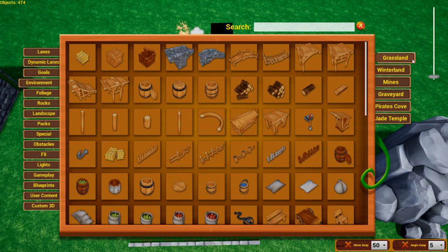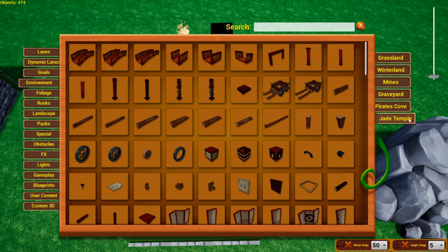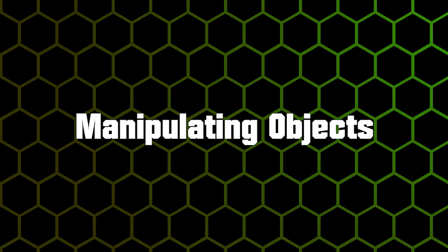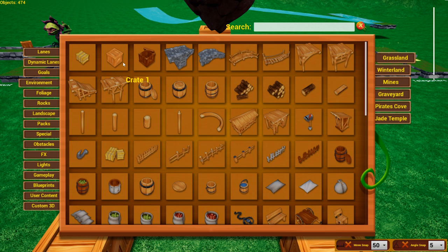On the right side of the spawn menu are the themes. As of right now the themes are Grassland, Winterland, Mines, Graveyard, Pirates Cove, and Jade Temple — hopefully more will come. If you can't find a certain object, make sure you're on the correct theme. As a side note, all lane pieces will appear as the Grassland version within the menu — your game is not broken, that's just how it is.